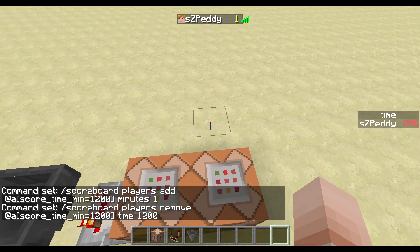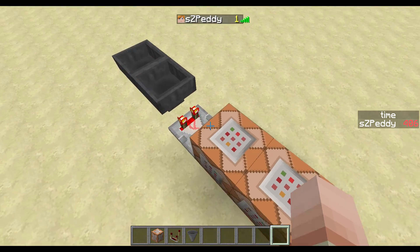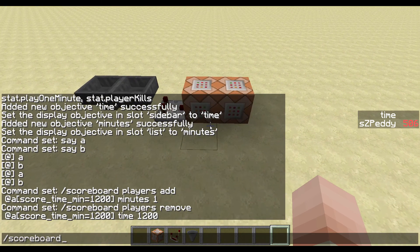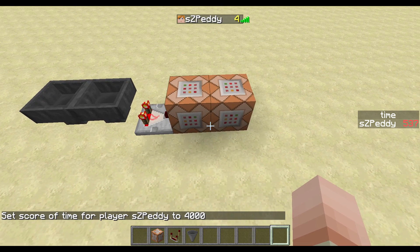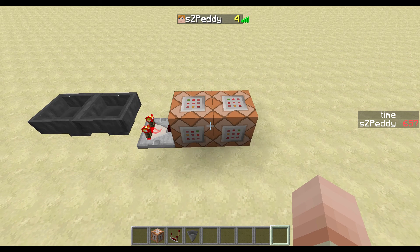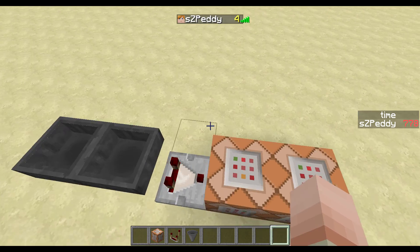The score got removed correctly. The good thing about this is even if I'm playing in the nether and for some reason this area isn't loaded, my time will still count up. I can demonstrate this by doing 'scoreboard player set aspatty time' to, let's say, 4000 — as if I was a few minutes in the nether. This will count down the ticks and count the minutes up at the same time. Now everything is balanced and I even got the minutes I played in the nether without this area being loaded added to my scoreboard.